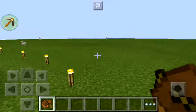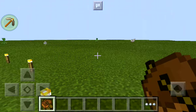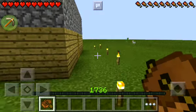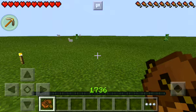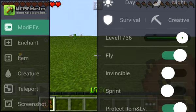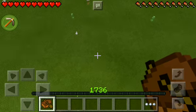You can also change the level. Look at that — you can fly! Flying on Survival mode.